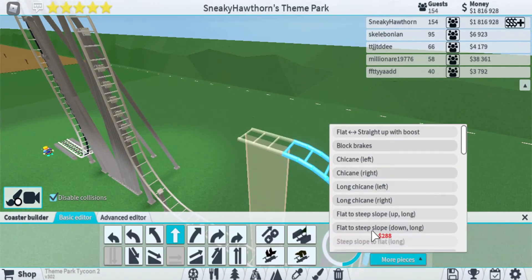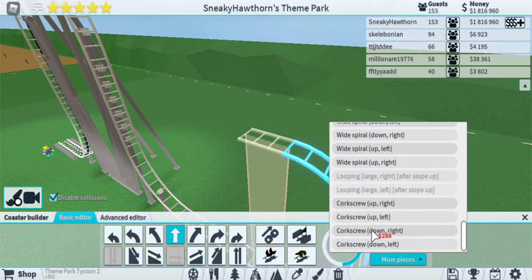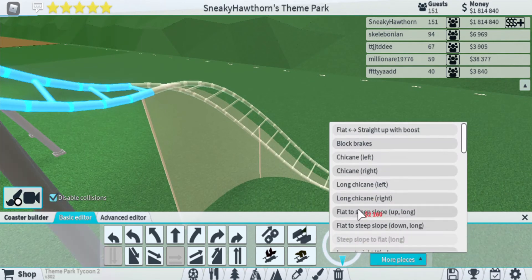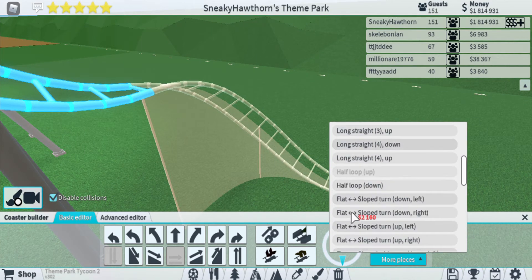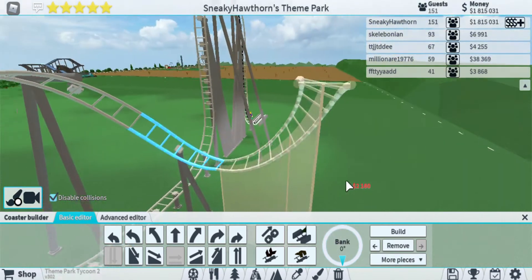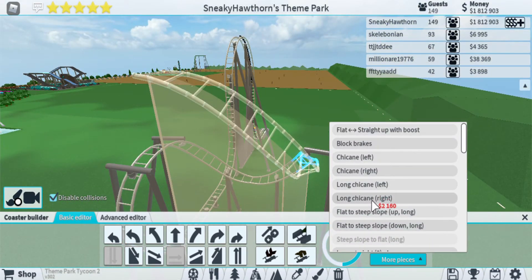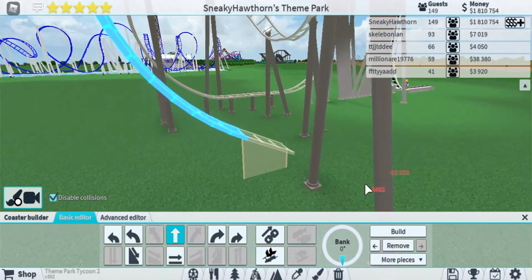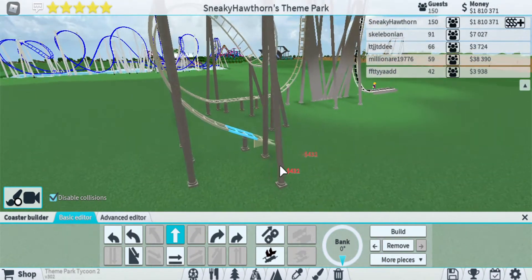Then go two more pieces, then go down right into the corkscrew, and then go back to the corkscrew up right. Then go two more pieces again and go half loop down — and there you have it, the cobra roll.